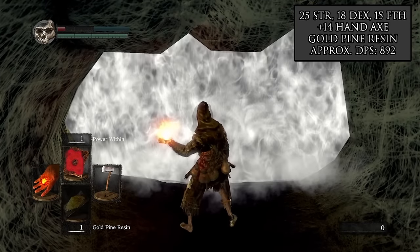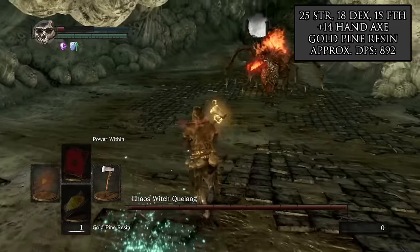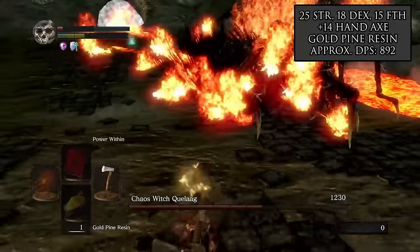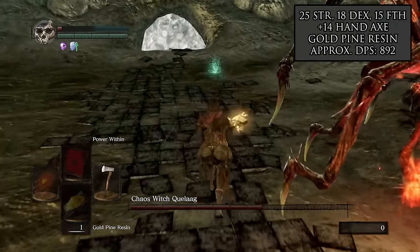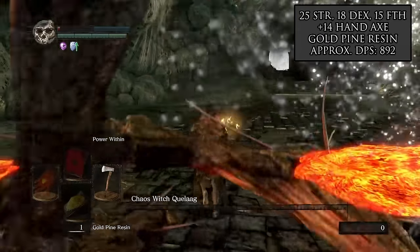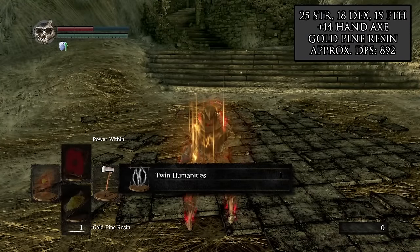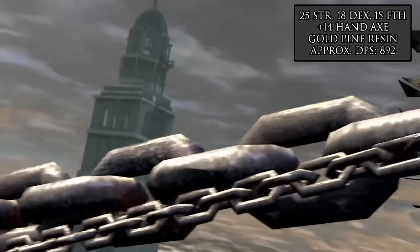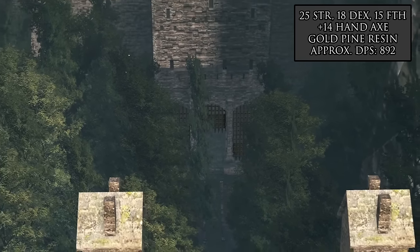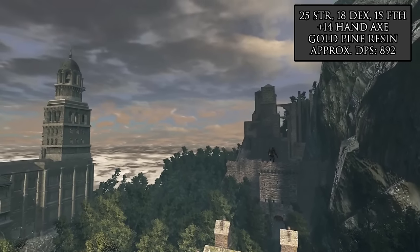With the Bell Gargoyles down, our next step is to go back to Blighttown and face Quelaag. Just a brief note: I had to redo this fight because I had a number wrong for the Black Knight Sword in terms of how quickly it attacked. I was using the regular long sword moveset instead of the greatsword moveset — I totally forgot the Black Knight Sword is actually a greatsword. It's certainly possible there are a mistake or two in terms of maximum possible DPS given the large quantity of numbers and calculations involved, but I'm pretty sure this is relatively close to the top in terms of DPS output against every enemy based on our stat spread.